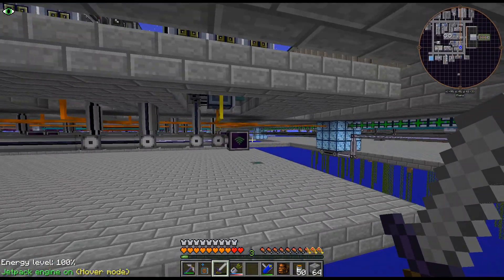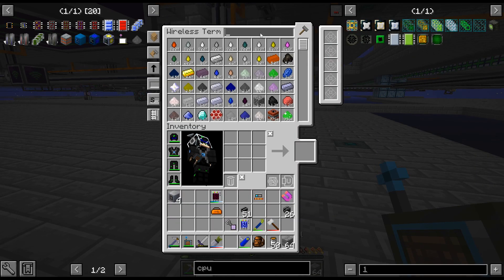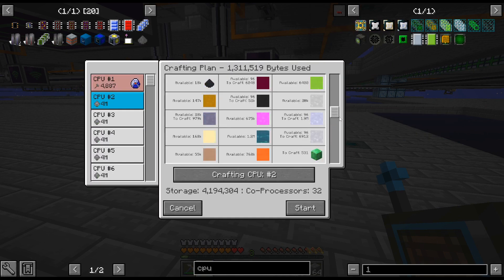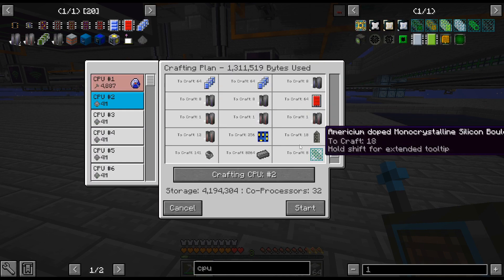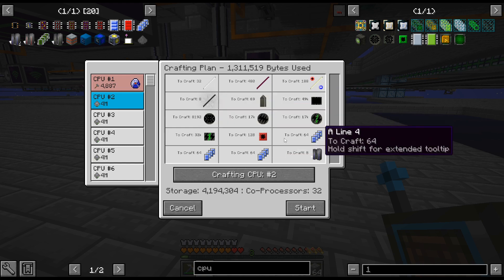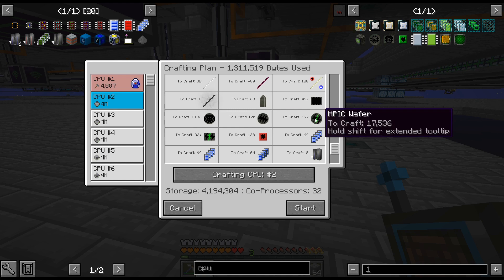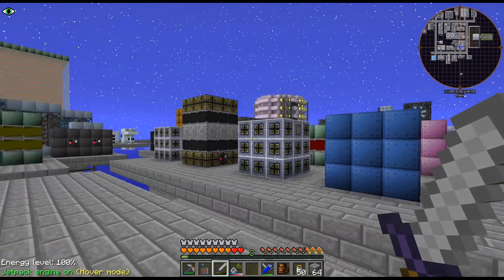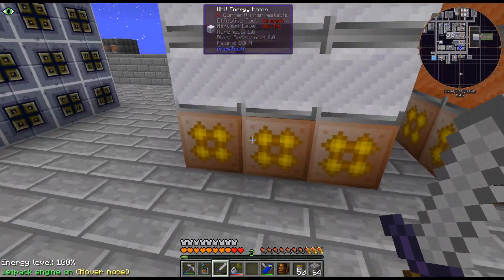I think AOC was the other one we just needed thousands of. AOCs: you need 8,000. Those HPIC wafers are kind of an issue because you need so many and this is actually a pretty slow recipe. I think I need to move our chemical reactor over now - let me break all this down.